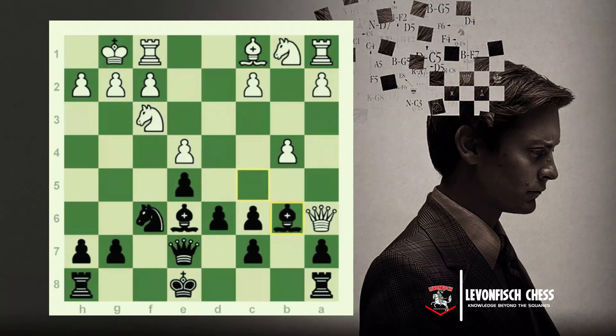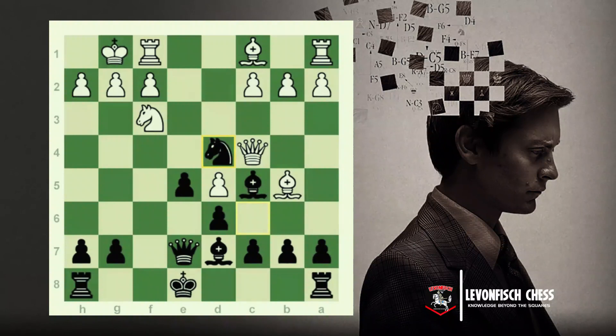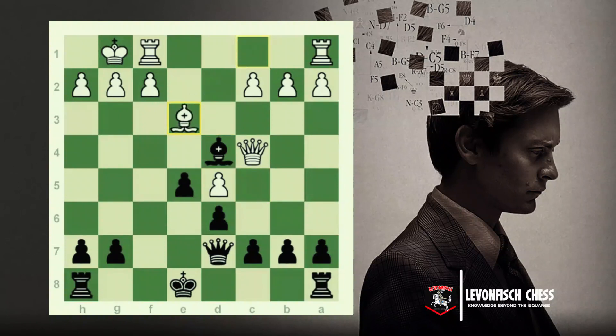The second challenge comes if white captures on d4. Typically these situations look like white is holding a slightly better edge — a little bit more space, slightly more space. It looks like I have to play Bishop b6, and then that's a true situation where white has more space. They're pushing, and it's kind of playing for a draw only — slightly passive. Rajabov played a few games. I recall the game against Magnus Carlsen, and a couple of other games.